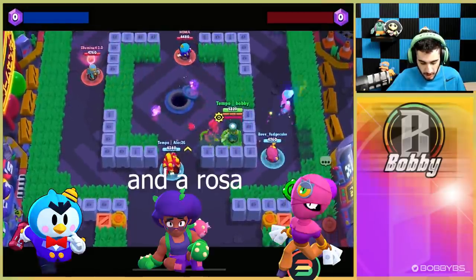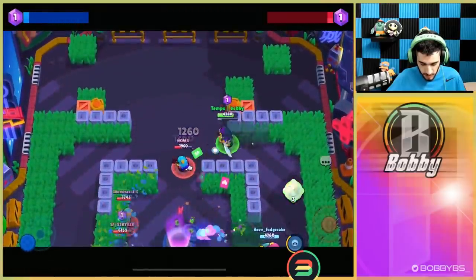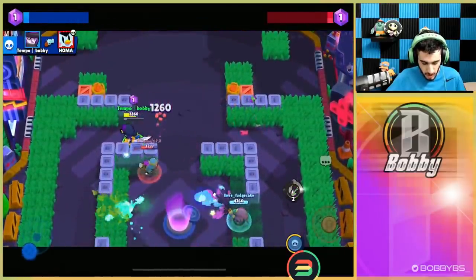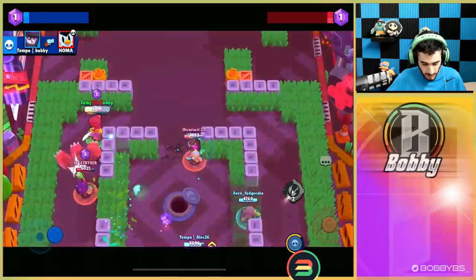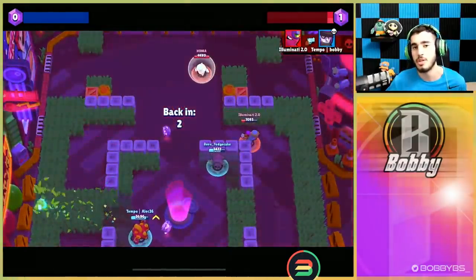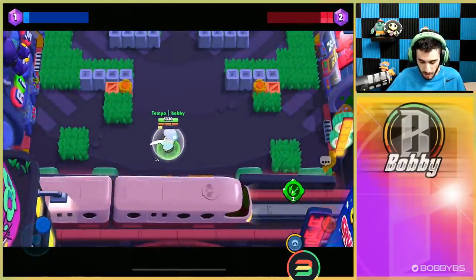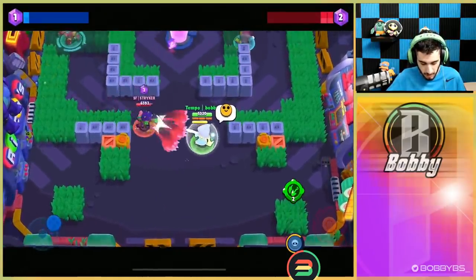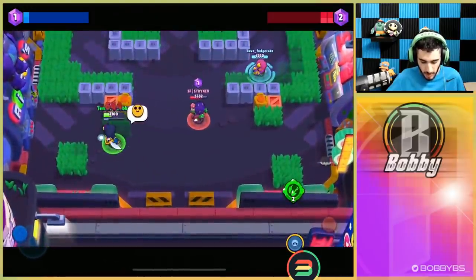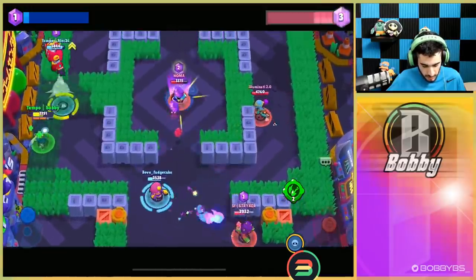We're facing a Mr. P and a Tara, so obviously we're not going to go to the side of the Rosa - we're just going to go straight for this Mr. P. We miss one shot but it's still a really easy kill for us. This Tara almost gets the kill on us - we were just one second away. We're going to go on the opposite side of this Rosa, give it a smile and just avoid it.